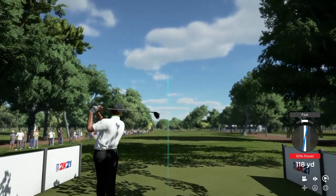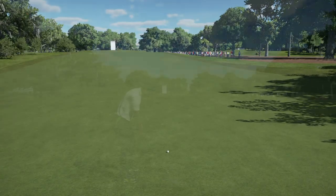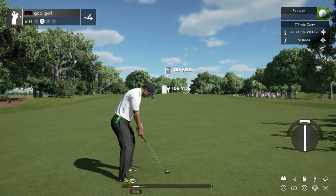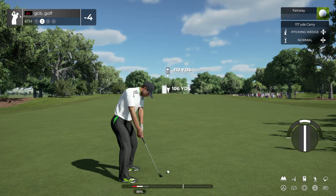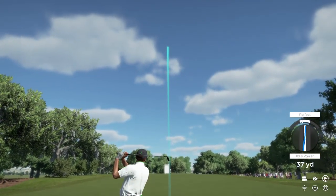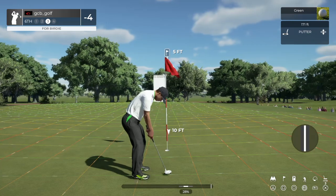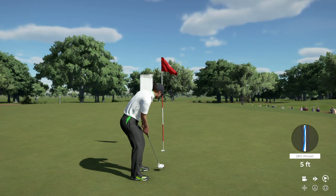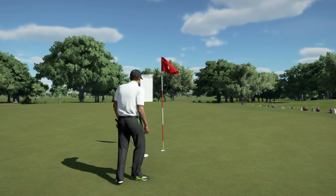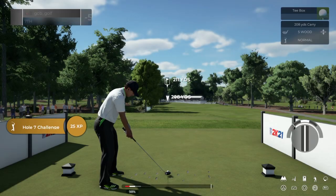Really nice swing. We've got about 110 yards to go here. Come on, get down on that green — oh, that'll do. Five foot putt coming up. Well done out there, that's your fifth birdie on the day. After that you've brought your score down to five under par.